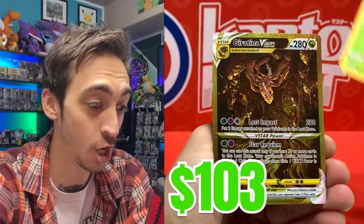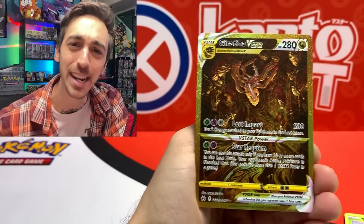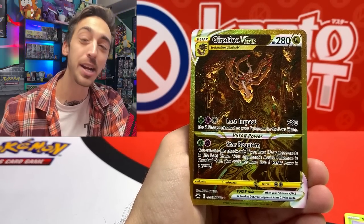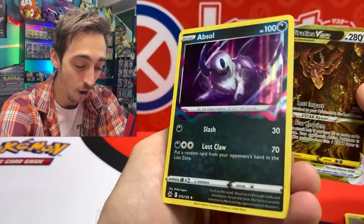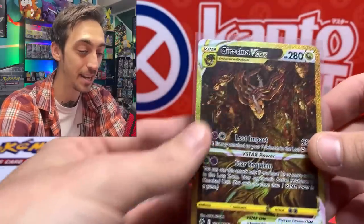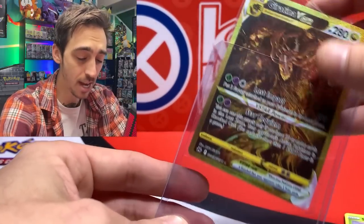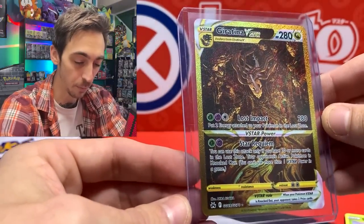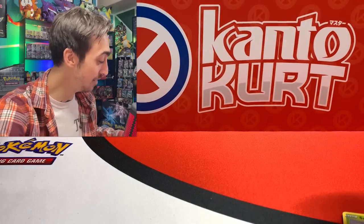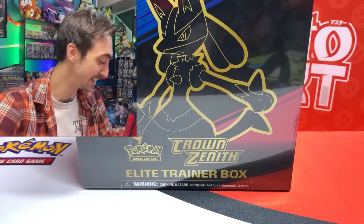Sunkern — no way, no way! Another guaranteed gold — it's a Giratina V Star! I really just wanted to pull the Arceus; maybe this means I can trade for the Arceus already, but that's gonna be really hard to trade away. Another Giratina V Star — unreal! Giratina hiding a hollow Absol that I definitely needed for the binder. I saw that gold and thought no way is this gonna be the Arceus — last thing on my mind was it being another Giratina V Star.